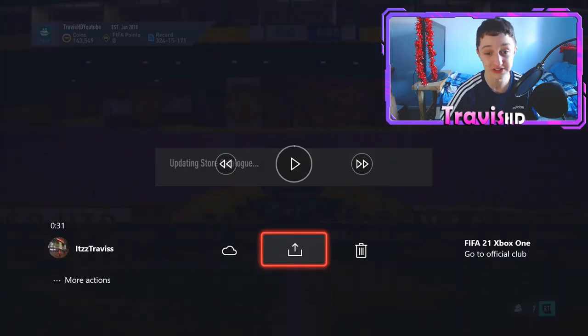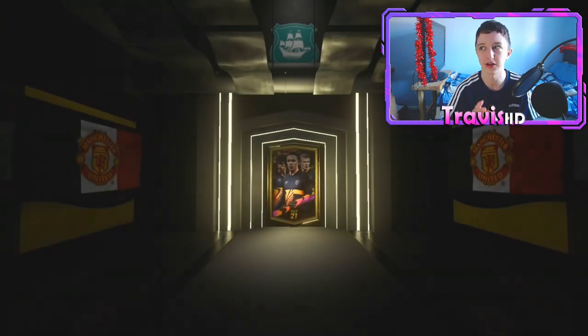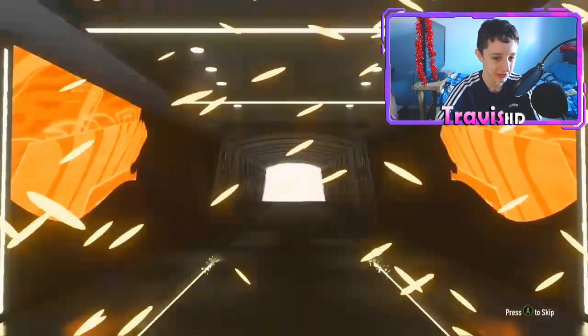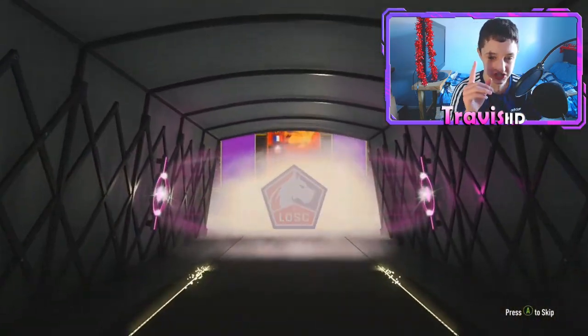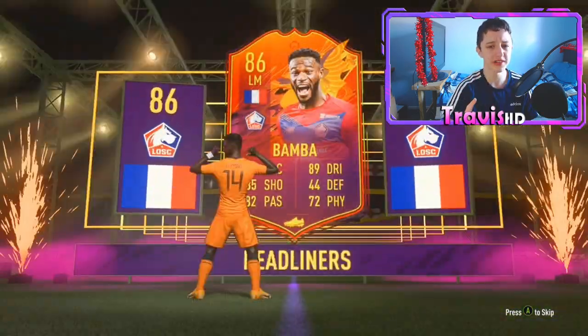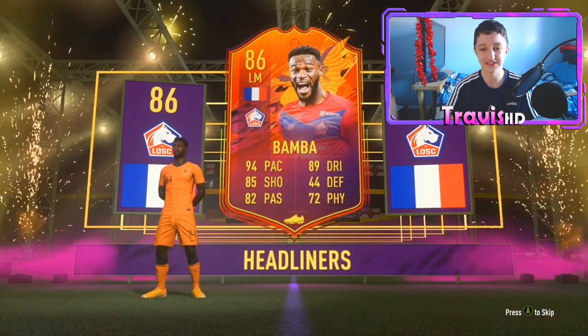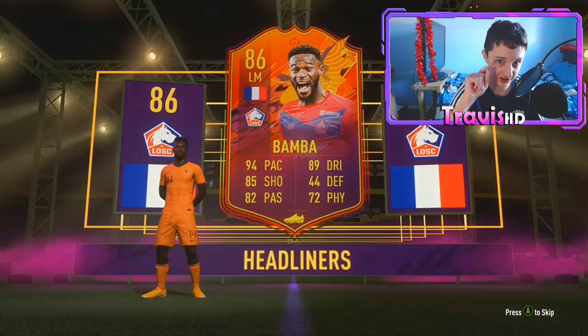Just before we get into my Fut Champions rewards, I thought I'd show you this clip from the other day. I packed an unreal banger — an 81 to 87 upgrade whilst I was crafting the icon pack. I was just trying to pack like 84s and 85s to get a walkout. It turned out to be a Headliner. He's French — wasn't Ben Yedder, it was Bamba though, which is still very good. On the market he's worth around 350k, so very nice for the squad.